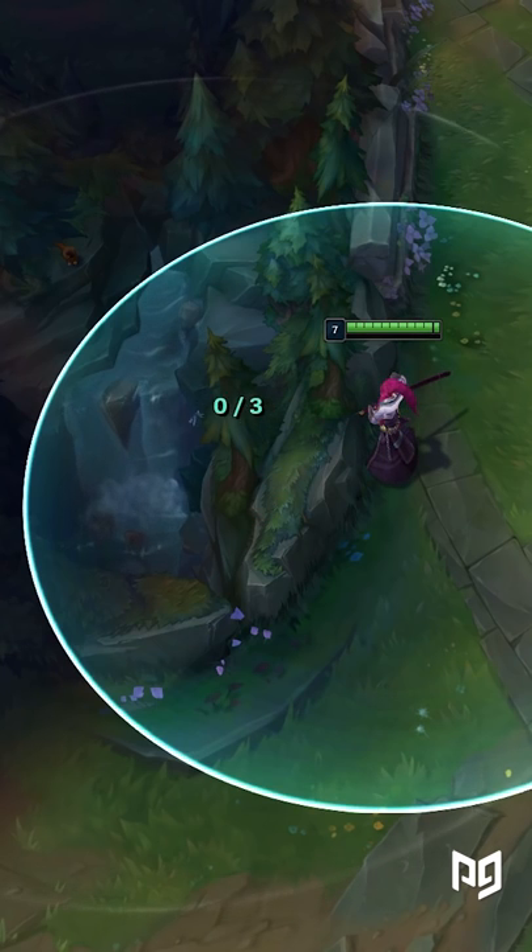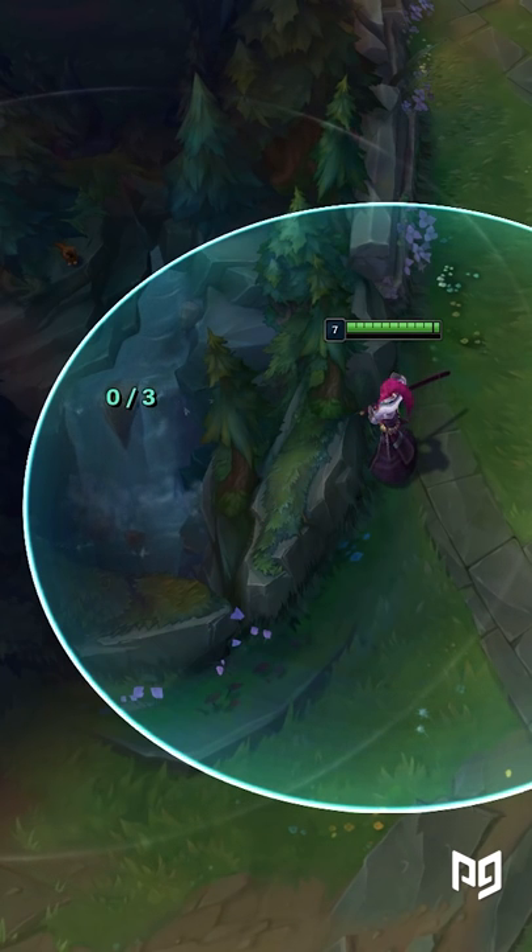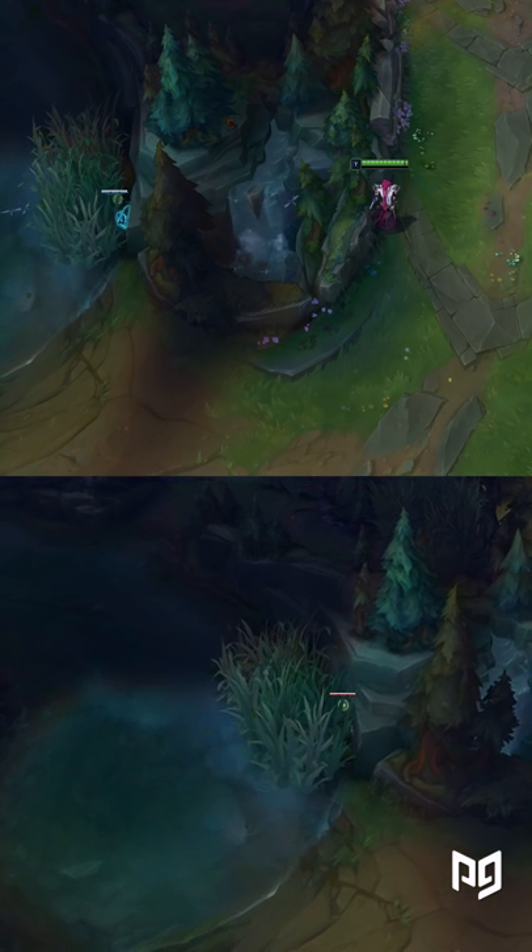First, there's the bottom lane Riverbush from Redside. You put yourself in the first indent your character encounters when walking along the wall, center your camera, then place the ward on the far side of the rock in the waterfall.